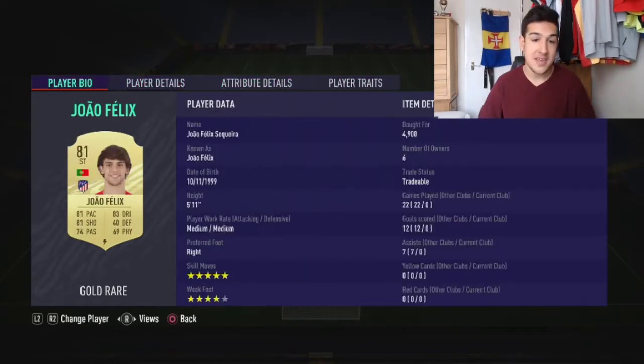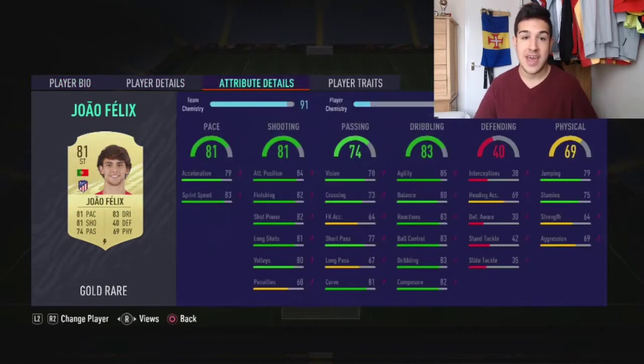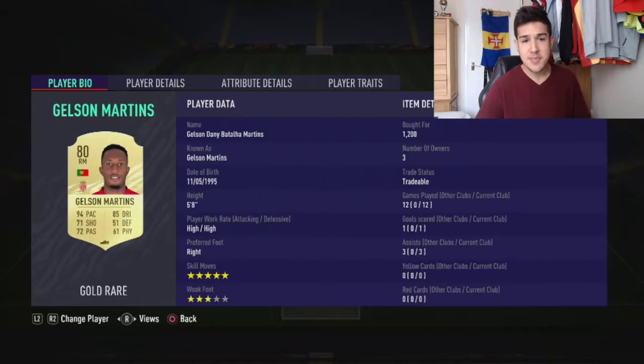Moving on to the CAM — he says striker on his card but he plays as a CAM. Five-star skill moves for Joao Felix, four-star weak foot — what a player. 81 pace, 83 dribbling, 81 shooting, five-star skill moves, he's got flair. Only costs you around 5,000 coins. He is a game changer.